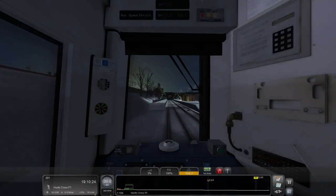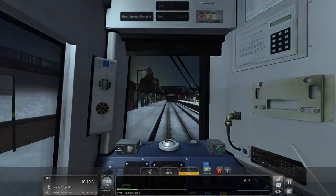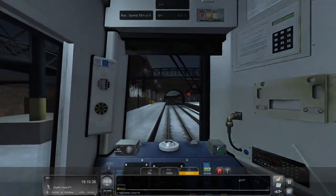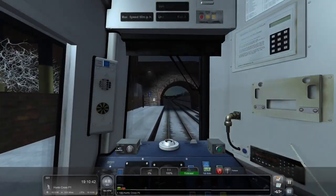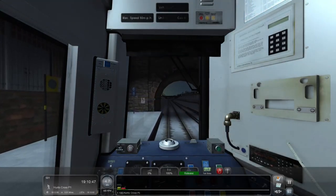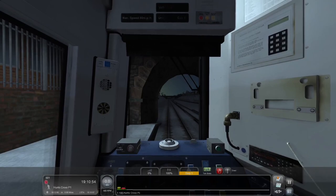I got down to 30 in time for the platform, which was my goal. Let's get it down to 20 now and ease the brakes off — good enough. We're actually going to need them again so let's put them fully back on, then easing them back off. We are good for our stop now, continuing to the end of the tunnel — the start of the bridge area rather. And there we go, arrival at Hunts Cross, doors are open.